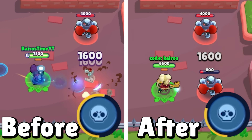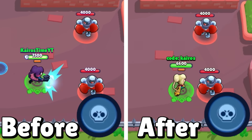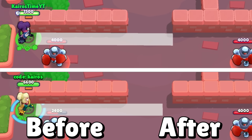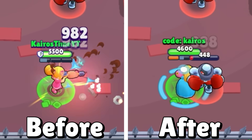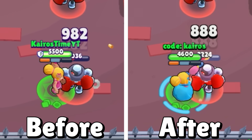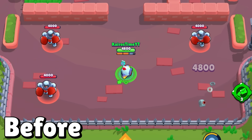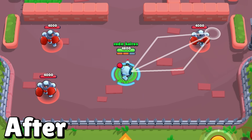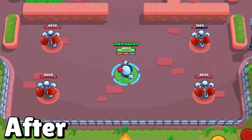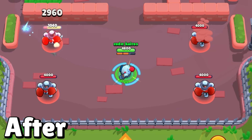Charlie is getting two nerfs: her super charge rate decreases by 17% — charging in seven hits instead of six — and her attack range is nerfed by 7%, about two-thirds of a tile. Piper is getting a nerf to her minimum damage, decreasing from 982 to 888 at max level, making it harder to deal with brawlers up close. Nani is getting an 8% attack damage nerf, requiring one additional ammo to take out 16 brawlers; she'll no longer one-shot low HP brawlers like Piper, Crow, Barley, or Bea, and will now three-ammo some tankier brawlers like BB, Bonnie, and Buzz.